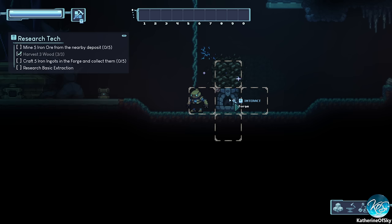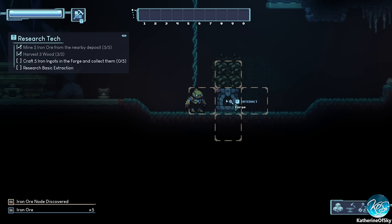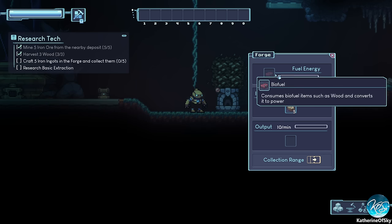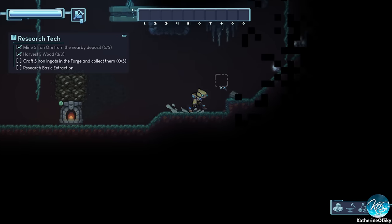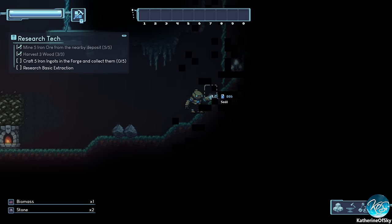There are a lot of shortcuts that are the same as Factorio, because I think the devs know that many of us play that game — it's very nice to have that muscle memory. We're going to place the forge right under the iron deposit. We right-click to dig and can see the iron ore appearing in the lower left-hand corner. Then we craft five iron ingots — shift-click is a nice shortcut — and we need fuel, very like Factorio, so we shove biofuel from the mushrooms in.